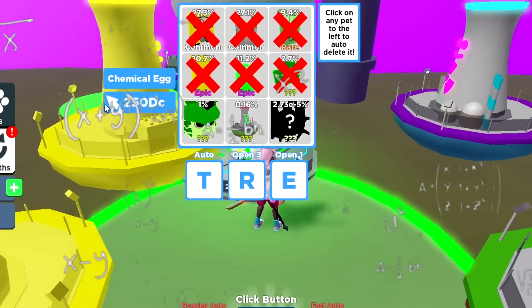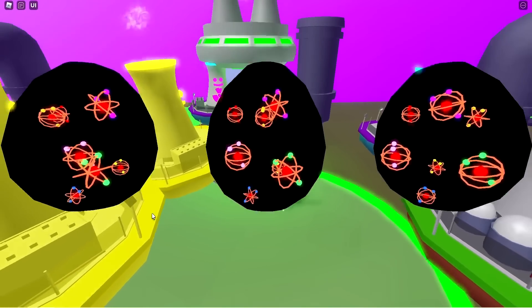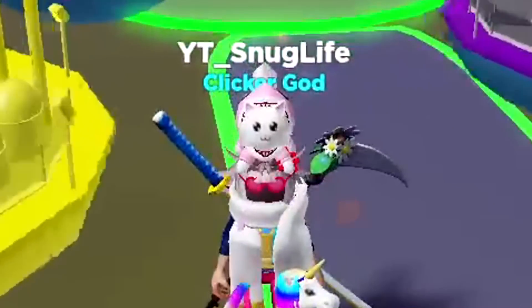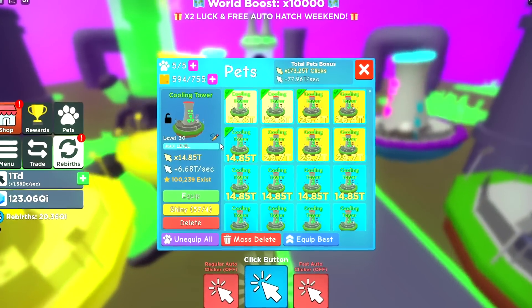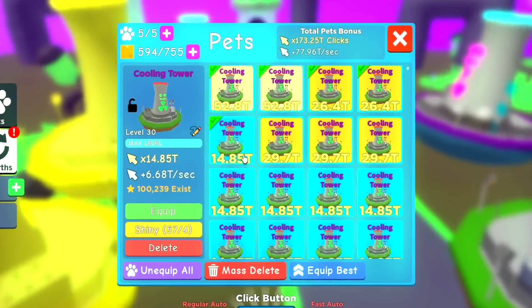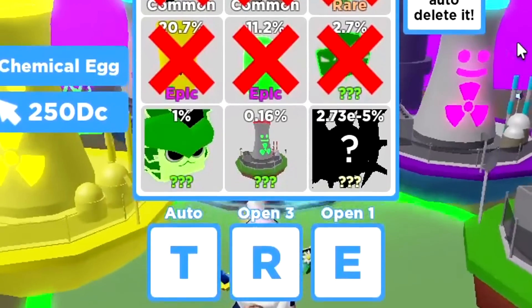I can open infinite eggs if I wanted to without constantly rebirthing. I don't know why. I don't need a click anymore. Any pet I have I can just give away. They're no longer useful to me. As a matter of fact, they're pretty useless. This is what an inventory of a champion looks like. As you guys can see, I got a total of 57 of these. These pets right here,